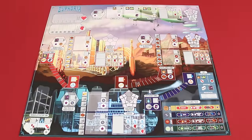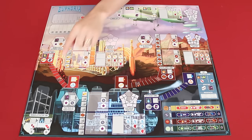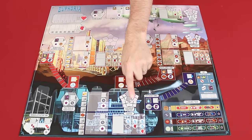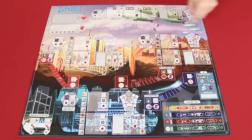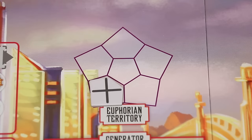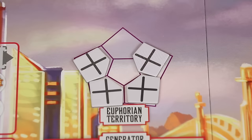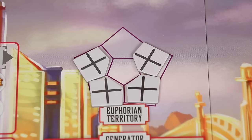First we'll lay out the game board which has illustrations of the four factions we'll be dealing with: Icarus, the Wastelands, Euphoria, and Subterra. Each of these territories has an area with a star that I've begun placing tokens on. You place these X tokens into the spaces until you only have empty ones equal to the number of players. So in a two-player game this is what it would look like. Blocked spaces will not be used during the game.